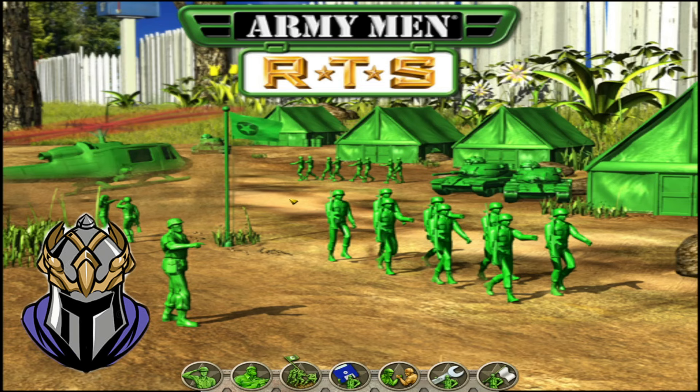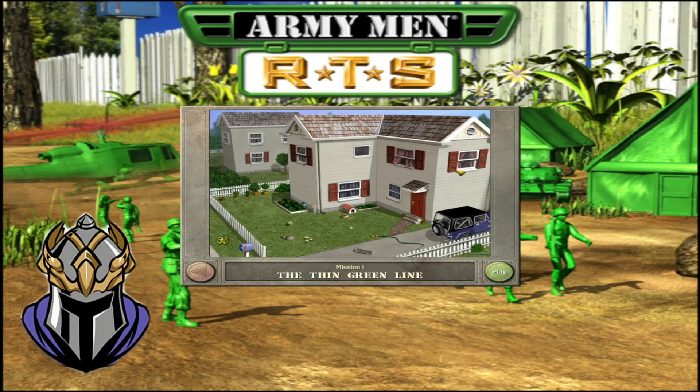Let's get onto the campaign. One cheeky piece of trivia: as we go through the campaign, each mission is titled and styled a lot like classic American war flicks — like 'The Thin Green Line,' a reference to 'The Thin Red Line.' There's one mission called 'Full Green Jacket,' a reference to 'Full Metal Jacket.' Some of the mission types and styles reference those war movies. There's even a one-man-army-type Rambo mission.